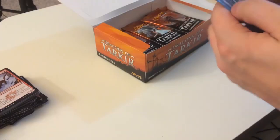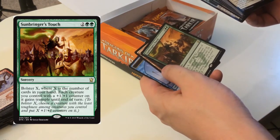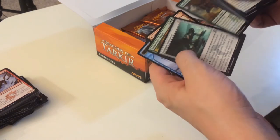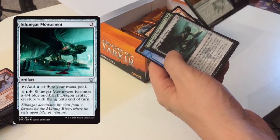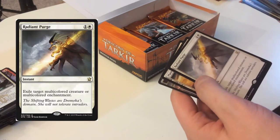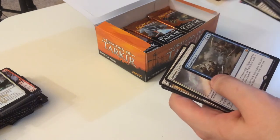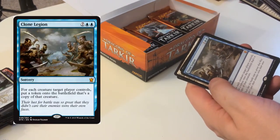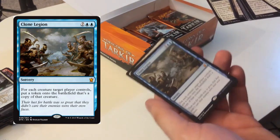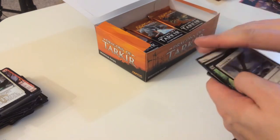Sunbringer's Torch — bolster X, where X is the number of cards in your hand; each creature you target gains a plus-one plus-one counter and trample until end of turn. Clone Legion — for each creature target player controls, put a token that is a copy of that creature onto the battlefield. The casting cost is pretty high, but the ability to clone somebody's entire battlefield and put it on my side — I am all about that.